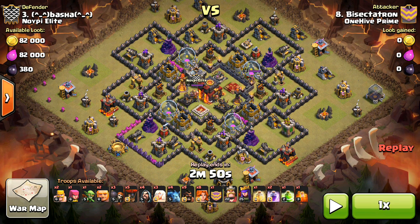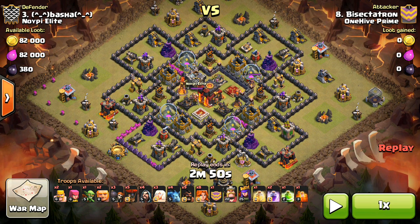Hey guys, what's up? I'm Sectatron here from Clash of Clans Manual, here with another video. And in this one, I'm showing a pretty crazy 3-star that I had on one of these Town Hall 10 bases. So not the most upgraded base — anti-2-star base design. So I was pretty surprised I got the 3-star, but a pretty crazy attack. So let's go ahead and take a look at it.